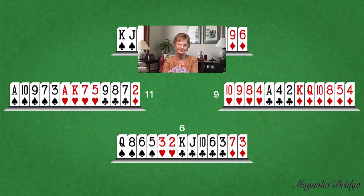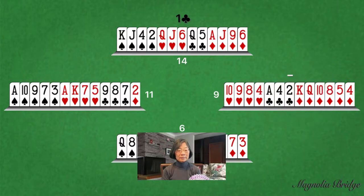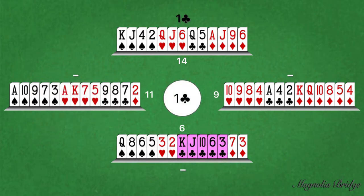One Club. Pass. Pass. South has the minimum 0 to 6 points but has five club cards. An opener who opens with an artificial club is guaranteed to have at least one club card. If the opening bid is not an artificial club, then opener has five or more club cards. Pass. With a minimum total of six club cards and a requirement to win only seven tricks, opener would likely make a one-club contract. This scenario is uncommon as the opposition usually have enough high-card points to bid.